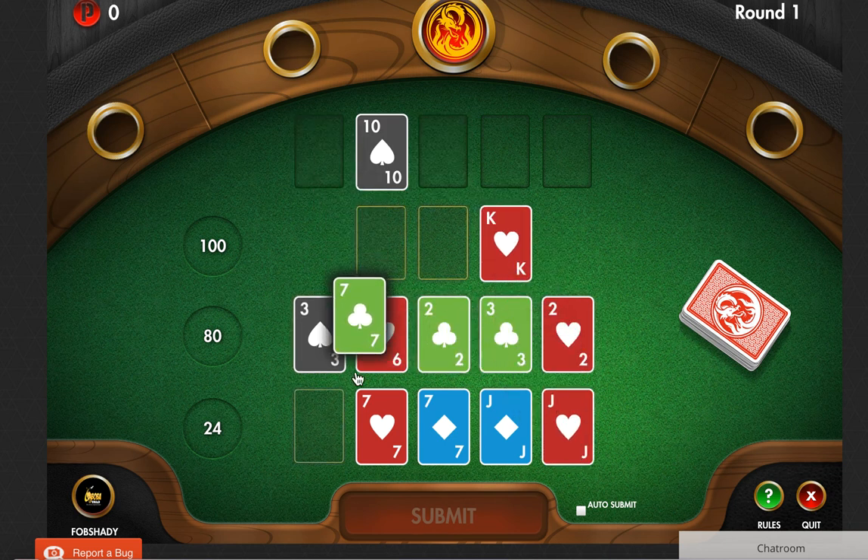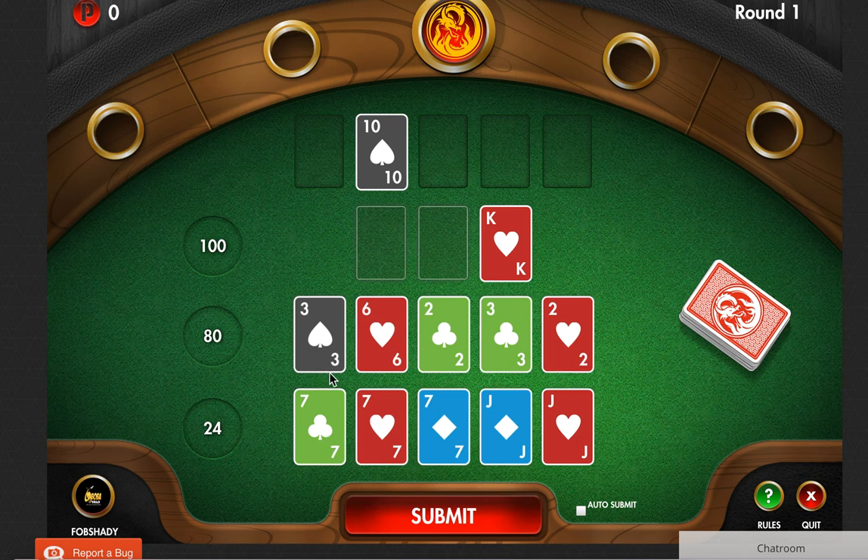So we get a full house here. The interesting thing about the pineapple open-face variant over the original Chinese poker is if you can make a pair of queens or higher on the top section, you go to fantasy land, which means you get the next 14 cards straight up without having to select them and you pick any 13 you want and make them into a legitimate Chinese poker hand.